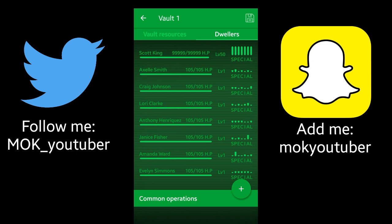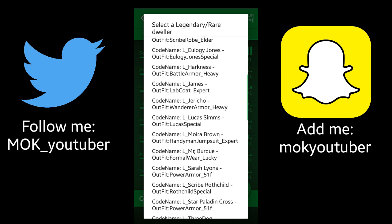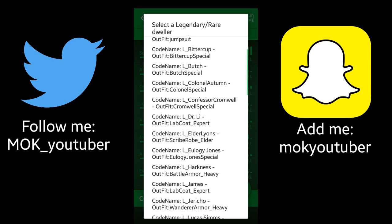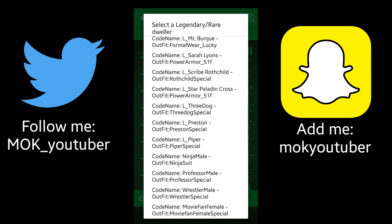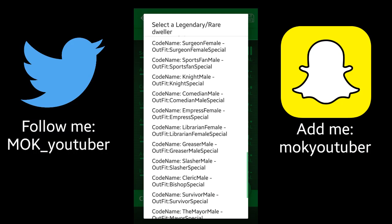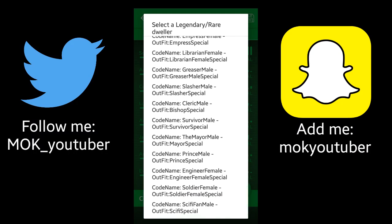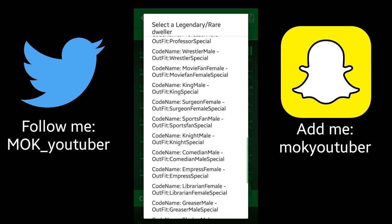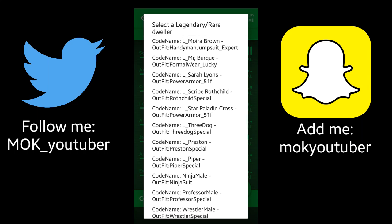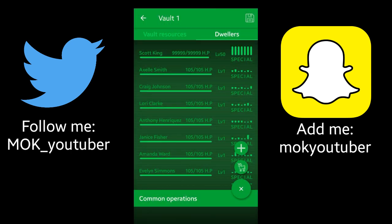I did forget to mention another really cool feature about this app — you can click on this little plus button down here and either custom-make your own dweller or choose a dweller from their legendary dweller selection. There's Amata from Fallout 3, Bittercup from Fallout 3, Butch from Fallout 3, Three Dog from Fallout 3, Piper from Fallout 4. Let's find a paladin — I want some power armor. Here we are: Star Paladin Cross in power armor F51F. Go ahead and click on that, then click save.